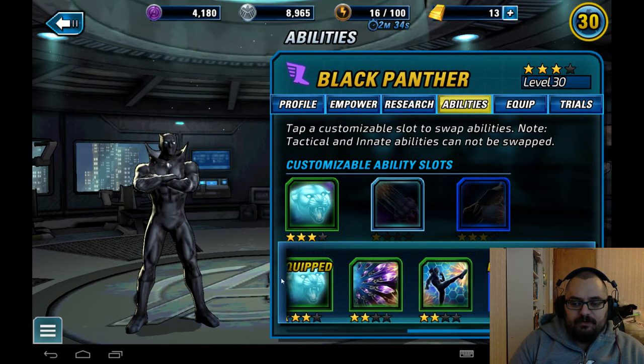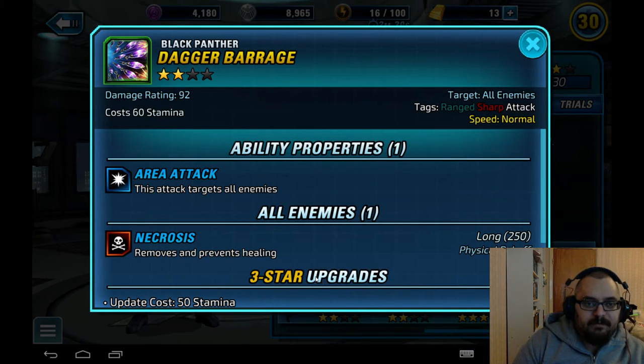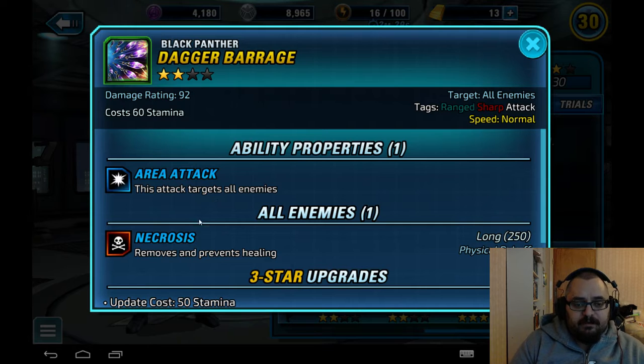He also has Dagger Barrage — the flying dagger attack — which is an area attack and applies Necrosis, which removes and prevents healing. I'd slot this one instead of Claw Swipe in PvP, because if he becomes revealed it doesn't really matter at that point. Having it is also huge when facing an Iron Fist team, because if you don't kill most of the enemy team, Iron Fist will toss out his heal and that's basically all she wrote.